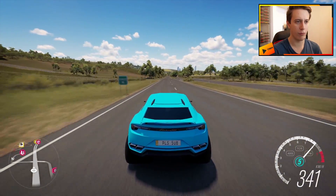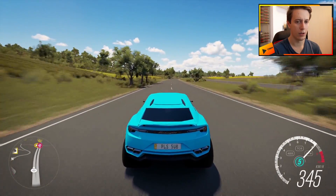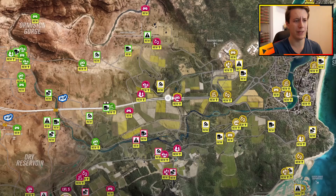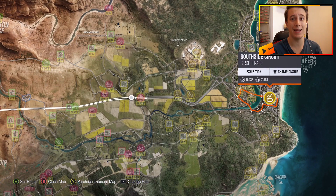We are approaching 340. I think 346 was our old top speed. 345... 345. It makes sense — top speed a little lower than with the thin tires. And now we're gonna see how they fare in a race.